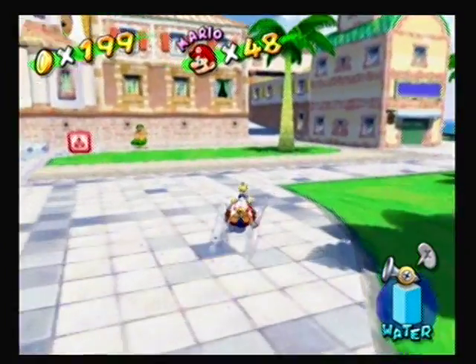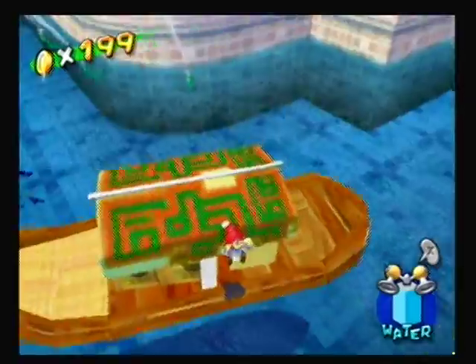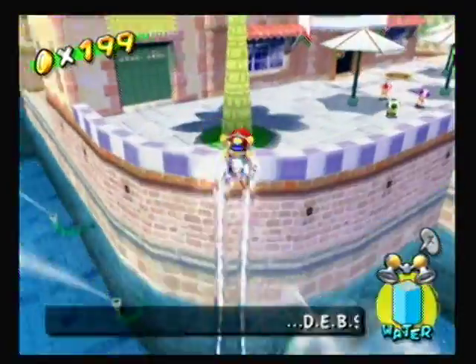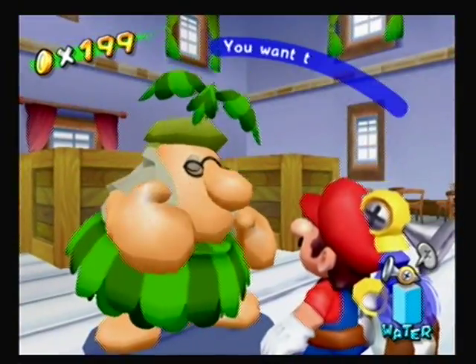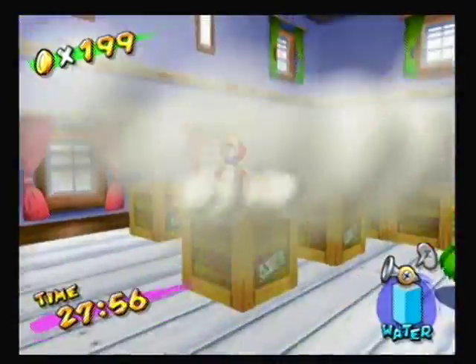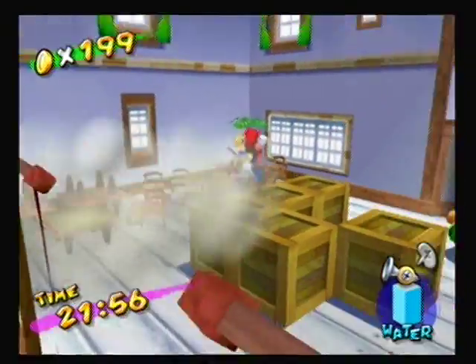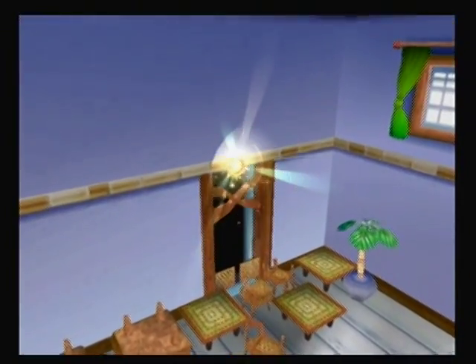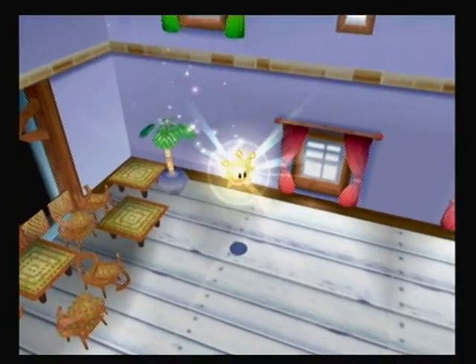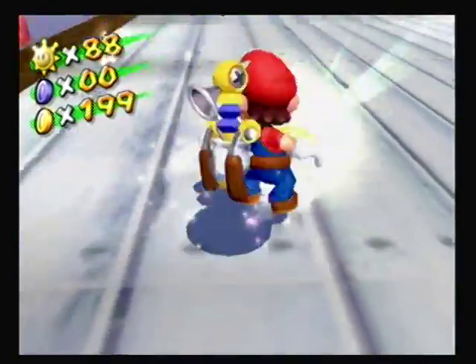Now we're going to do the box mission. When you come in here, you'll find this guy — you talk to him, and then he wants you to break the crates within 30 seconds, and we are going to do so. As you can see, that was very easy — we did that in less than half the time or whatever. And there we go, there's another shine sprite. Now we have 8 out of 15 collected.